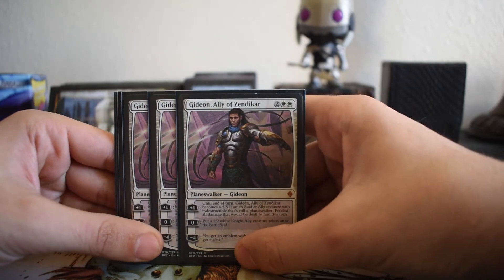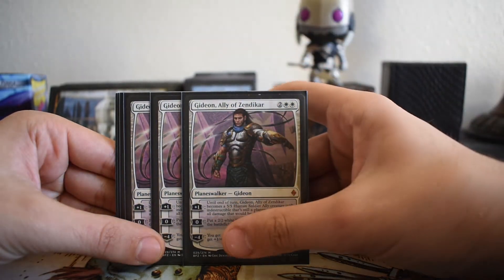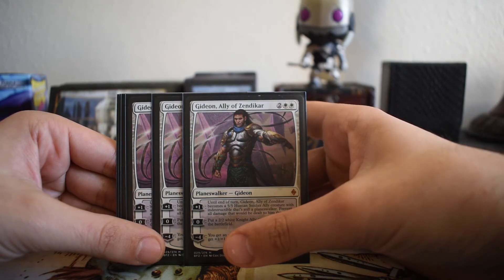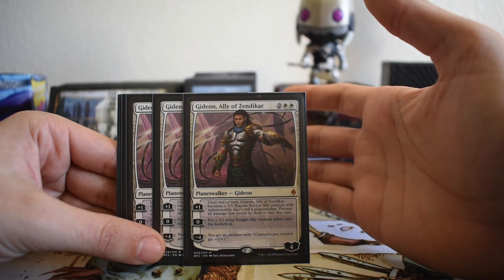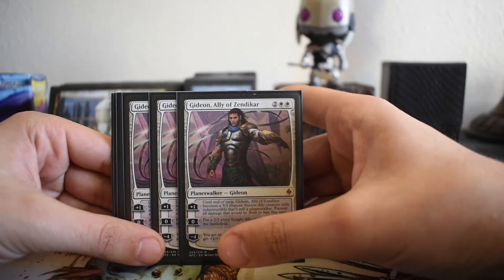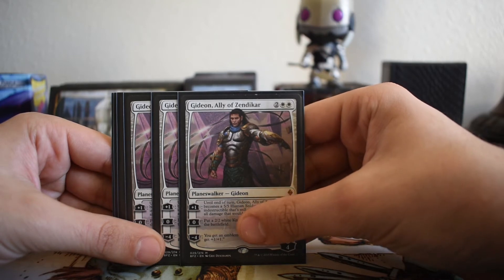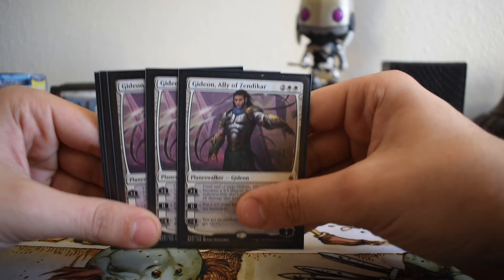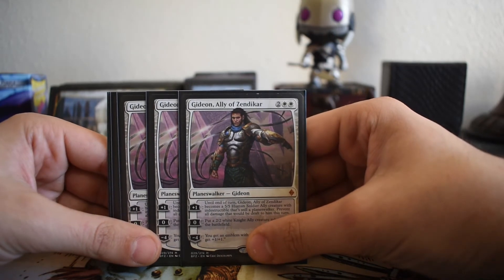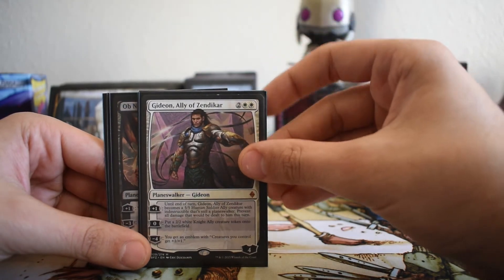Next up is arguably the best planeswalker in Standard right now — Gideon, Ally of Zendikar. This is an insanely powerful card. With Hour of Devastation coming out, there are now more answers to it. More often than not you're just going to play Gideon, make the token to protect him, then plus one from there on and beat face. You're almost never going to minus four in this deck. Just hold out Gideon as a beater and he will win you games if your opponent doesn't have an answer.